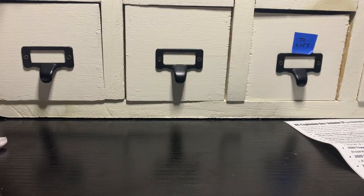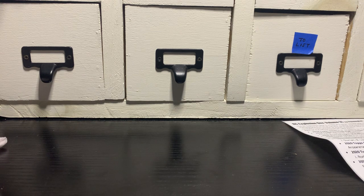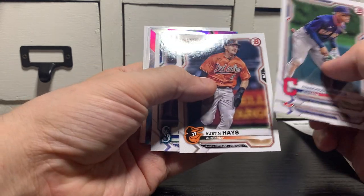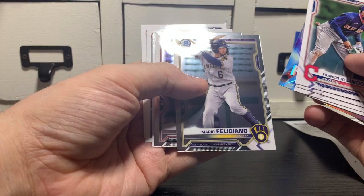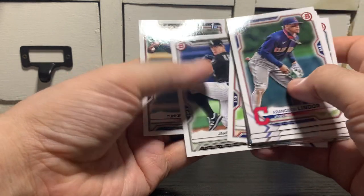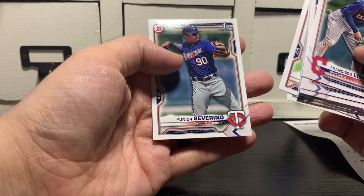Ending on 2021 Bowman. Looking for Austin Martin, Slade Jordan, Maximo Castillo, and a slew of others. Got Francisco Lindor, J.D. Martinez, Austin Hayes, Evan White, and Austin Hendrick. A Futures chrome card of Mario Feliciano. Corbin Carroll. Gabriel Arias. Kelly. And ending it on Junior — Junior Severino.